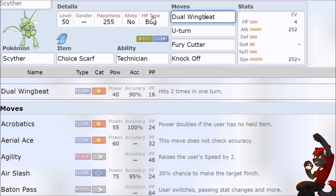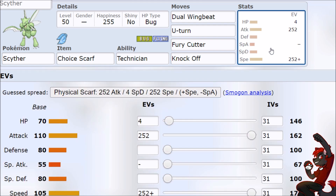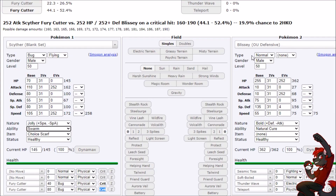Dual Wing Beat is fine until we drop our STAB, and then Knock Off is just good utility if you're going to be a free KO anyway. So, Fury Cutter damage. Blissey's back — after that last video I'm just terrified.